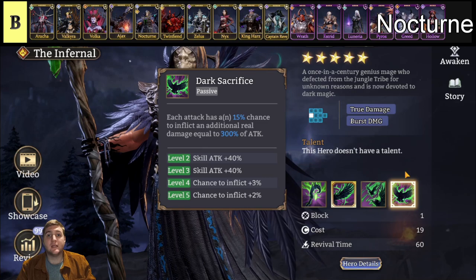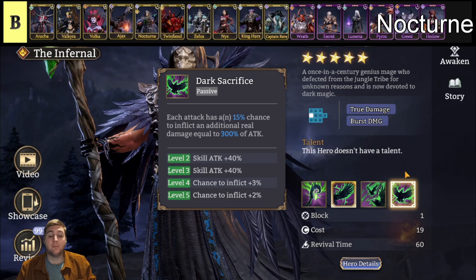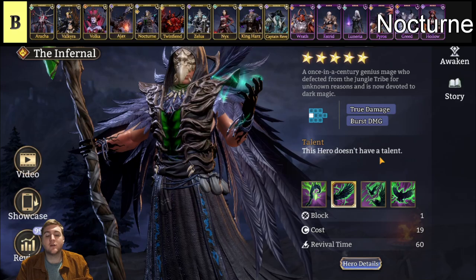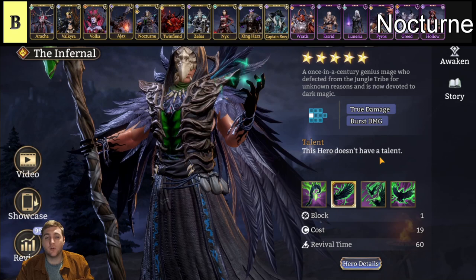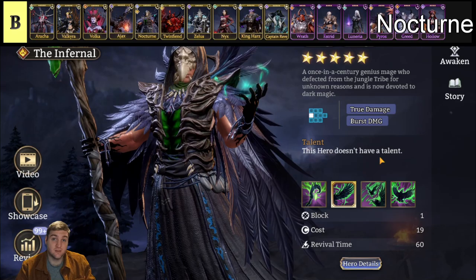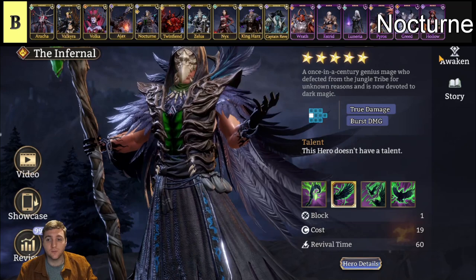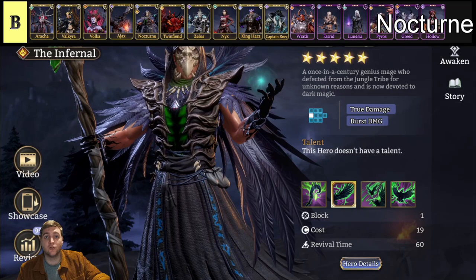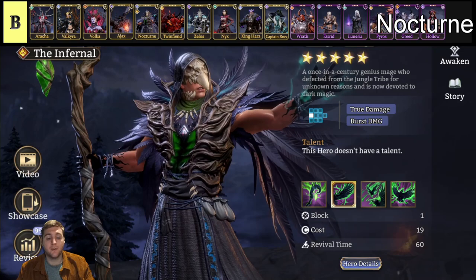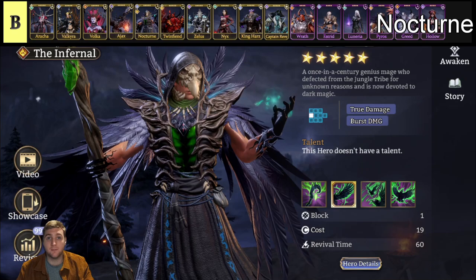Next we have Nocturne, a mage belonging to both the North and Infernal factions. He is probably the highest damaging single-target nuker mage in the game — doing massive amounts of damage and one of the best guild boss heroes to use. He has really nice attack range with his ultimate activated and really high single-target damage. For a lot of content that's not necessary, but in guild boss he is almost unmatched especially as mages go. In Gear Raid 3 because of high damage and ability to hit aerial he can also shine, though in Gear Raid 1 he doesn't do AOE damage. He will also be good in faction trials.